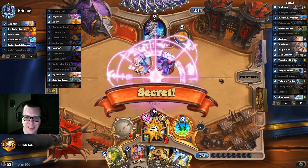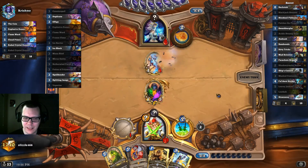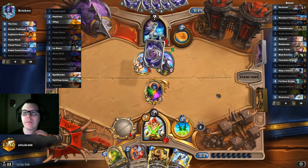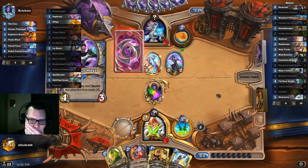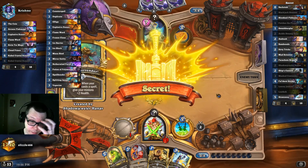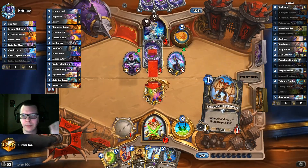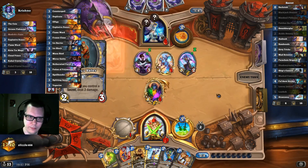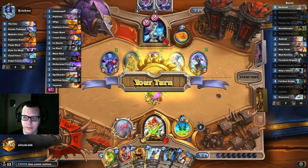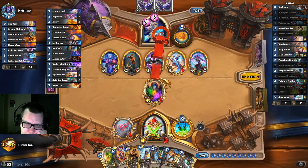I'm gonna take the Paladin one. I'm gonna play Noble Sacrifice — Never Surrender, Never Surrender. Yeah, I like Never Surrender. Ice Block, Ice Block — yes, here we go! That was pretty cool. Oh, he messed up — he made a boo boo. Shadow Jeweler Hanar lives! You're not ready for this. We have many secrets.